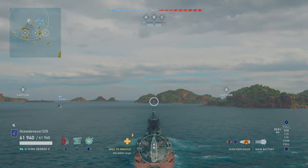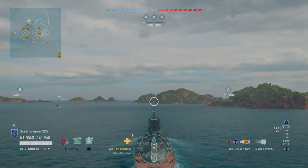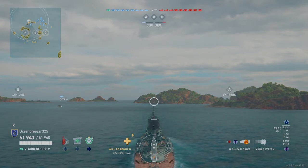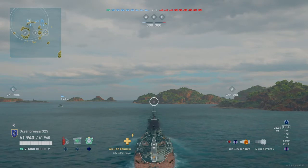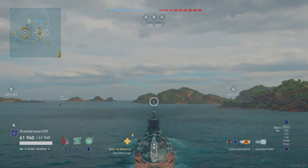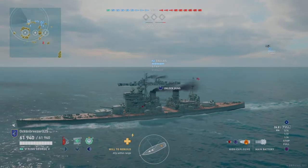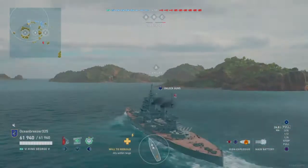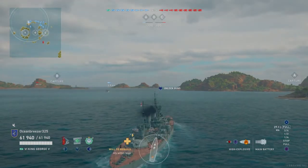The difference between armor piercing and high explosives is that armor piercing penetrates the armor without exploding or chance of causing fire, while high explosive explodes on impact and has a chance to cause fires that do damage over time. The only way to put them out is by using your damage control.